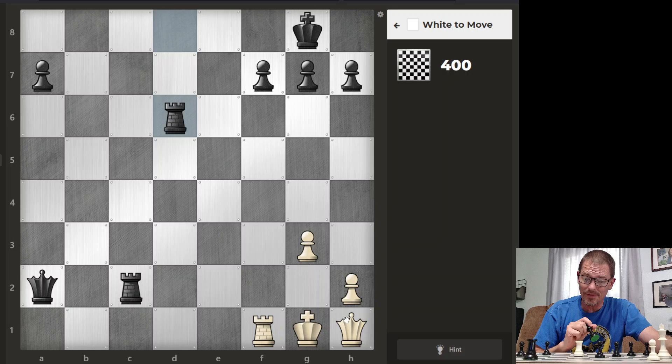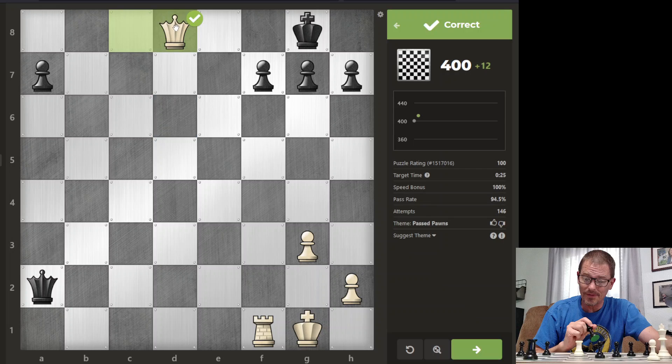Here is an easy one since I have reset — I know that this is checkmate. They can block with the rook and the rook, but I can take each one in turn. You get more points if you do it fast, fewer points if you do it slow, and obviously lose points if you miss one.